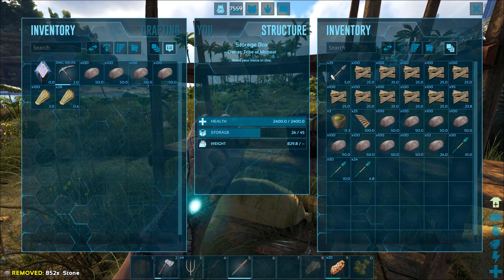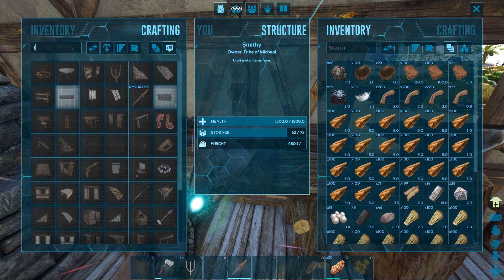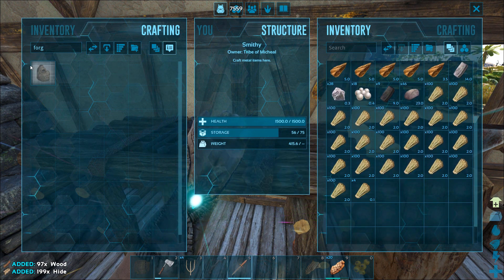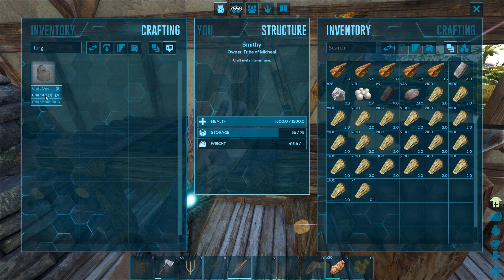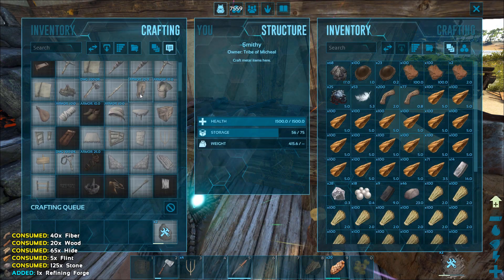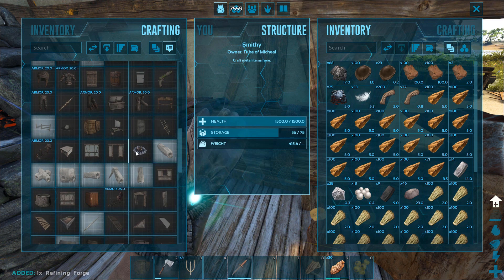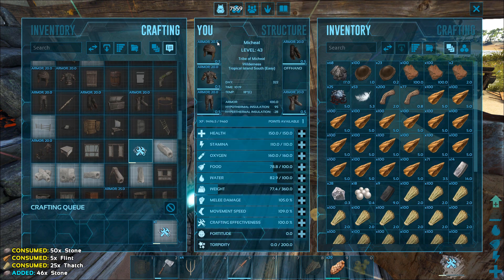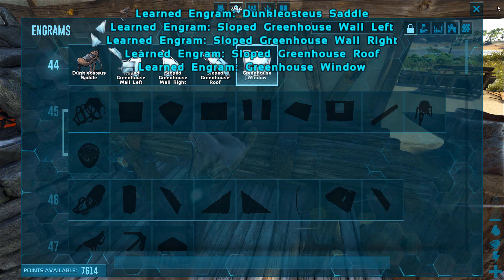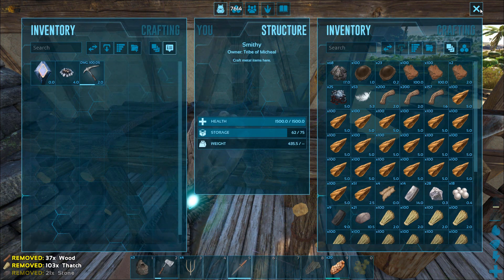I'm too heavy now — why is stone so heavy? I need fiber, flint, hide and wood. We could make three forges, let's go for it — the faster we can smelt all that stuff the better. Can we make a campfire, maybe one of the big ones? I leveled up — let's go for one more level. More greenhouse parts, that's good. I want to start with the greenhouse very soon. Now we should really have everything we need on our raft.